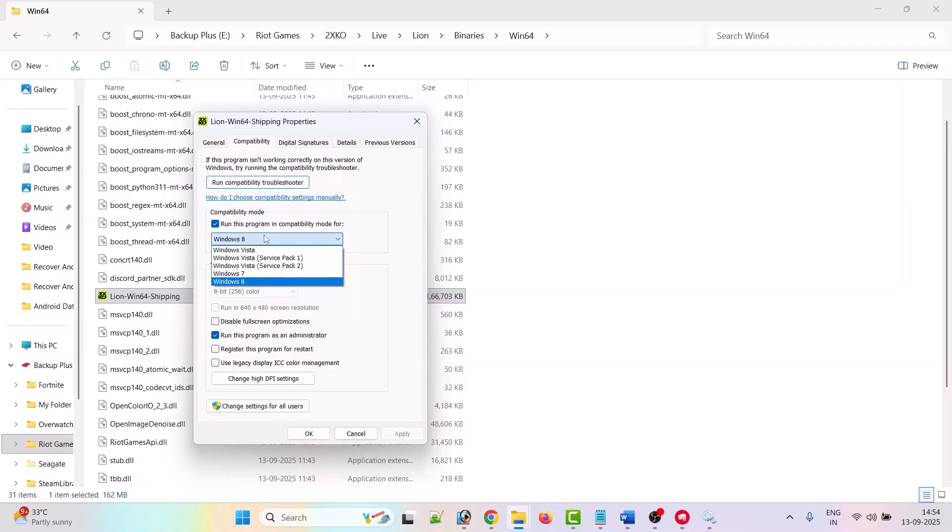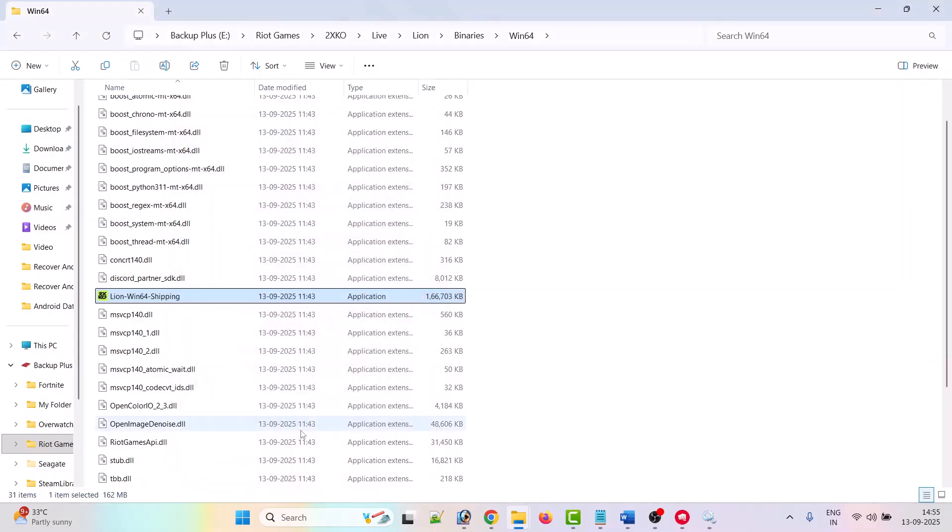If that doesn't work, from the dropdown select Windows 7, hit Apply, OK, then launch the game and check. If it's still not working, click the 'Disable full screen optimization' option as well, hit Apply, OK, then launch the game and check. If your problem is still not fixed, untick all these boxes, hit Apply, OK, and then follow the other fixes mentioned in this video.